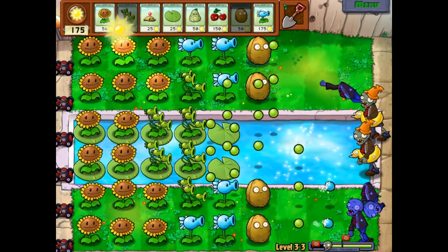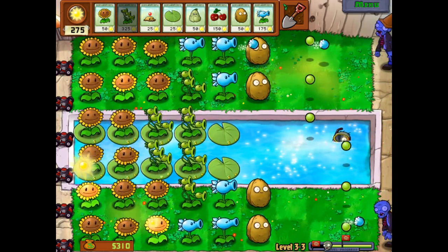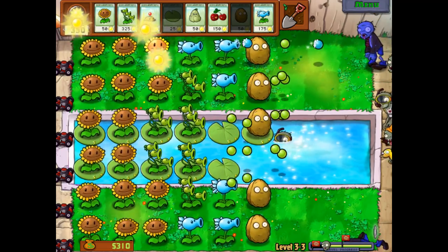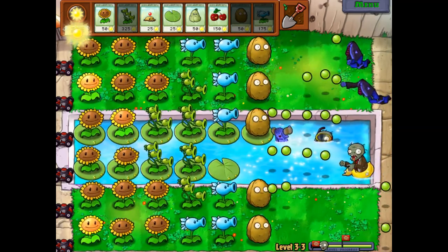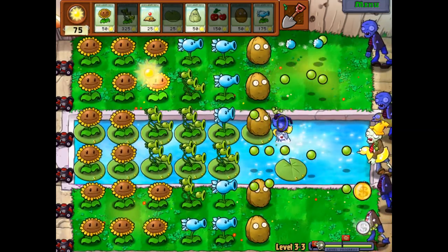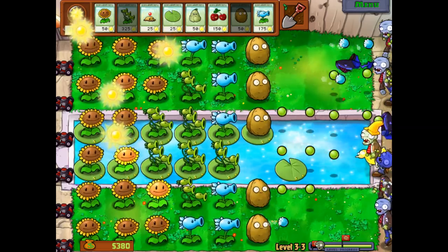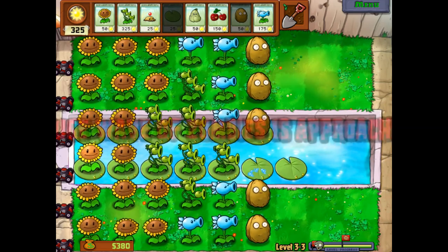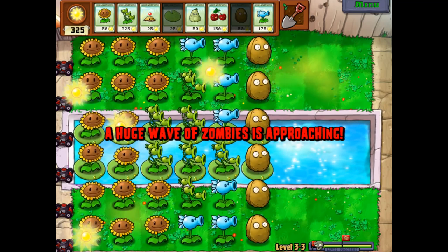So what I'm gonna do is put a squash there — it doesn't matter how deep you are in that water, that squash is gonna go right down with you. I don't want to get rid of any sunflowers just yet because they're really helping me afford these Three-Peaters. But soon enough I'm gonna be able to start getting rid of some of them, probably just putting more Three-Peaters over them. We almost have enough for the walnuts on the water lane. Look at all the pea pods coming out of all these Three-Peaters and snow peas.